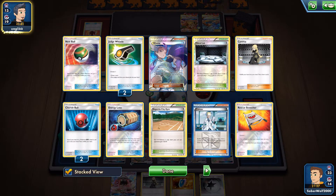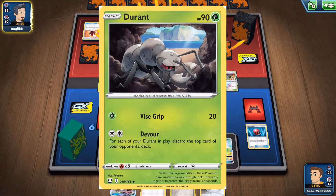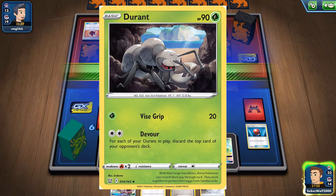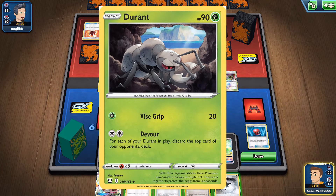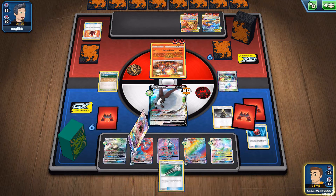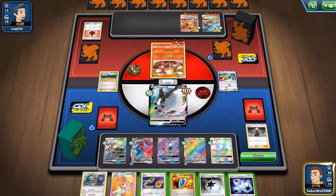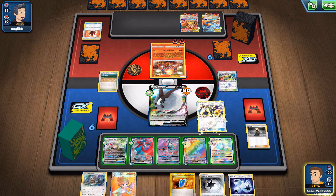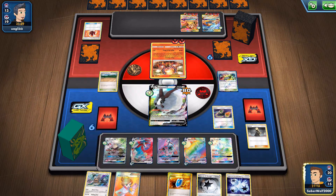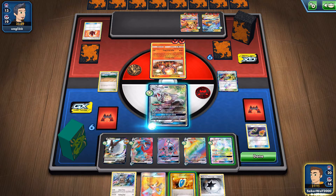Moving on to some questionable stuff — we do get another Devour Durant in this set. It's some nonsense, but it is going to be a legitimate strategy. We've got Twin Energy in standard too, so you can slap that onto this guy and he's ready to use the attack. For each Durant you have in play, discard the top card of your opponent's deck — it's going to be another deck-out strategy, like we don't have enough of those around.